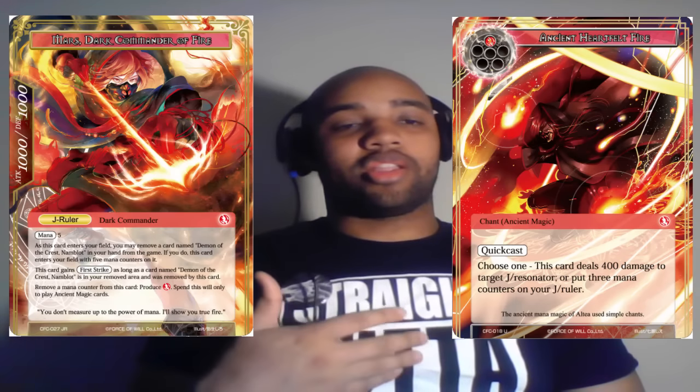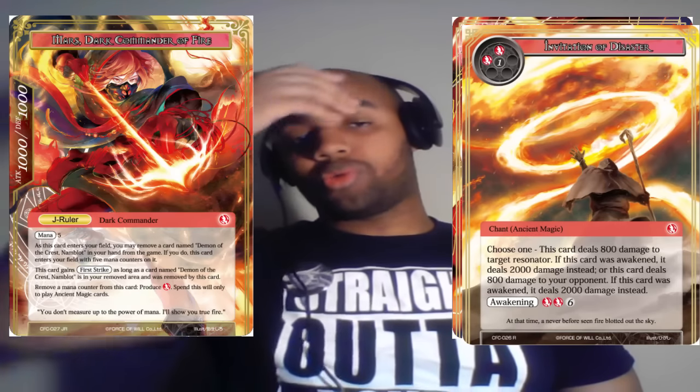When you flip to her J-Ruler side, she has the ability that when she comes in, you draw a number of cards equal to five minus the cards you have in your hand. If you have no cards you draw five; if you have one, you draw four. For every card you draw, you gain 100 life. So passively, from this point on you gain 100 life every time you draw a card, keeping you out of situations where Mars decks try to burn you out.